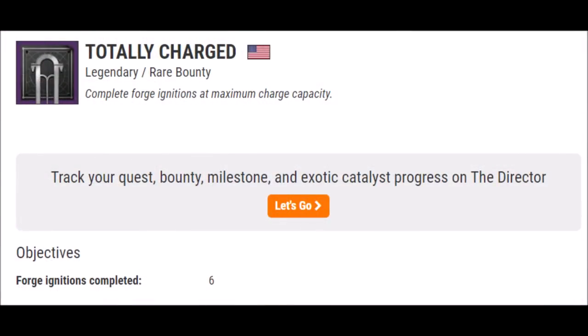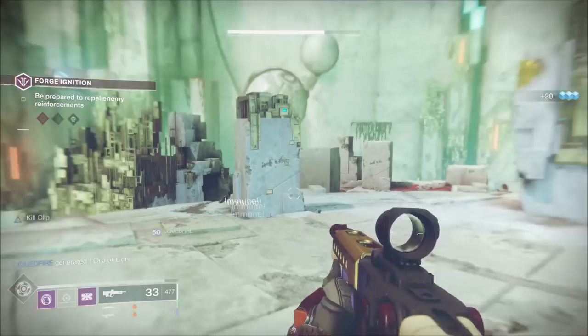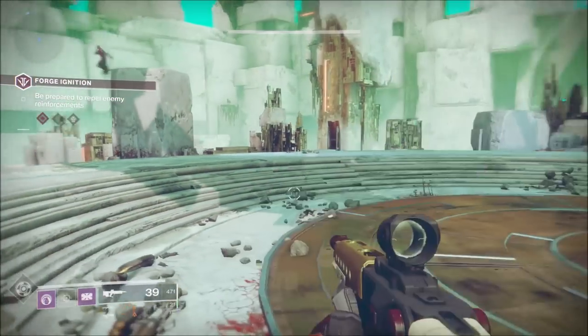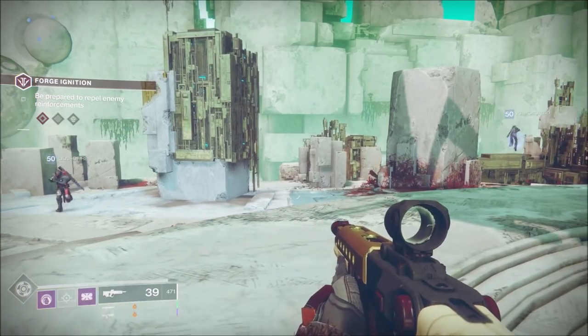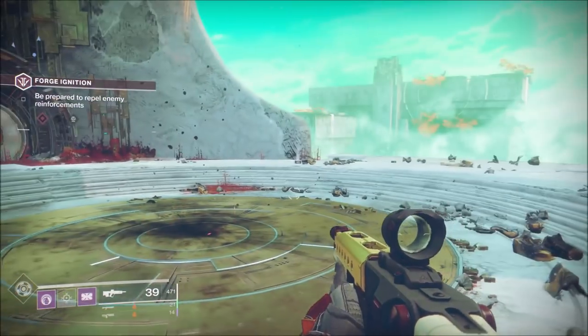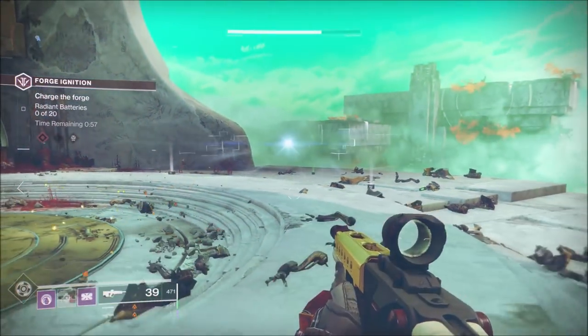And finally we have Totally Charged. Complete forge ignitions at maximum charge capacity — you need to complete all three rounds six times, meaning you need to fully complete the forge six times. That is all eight rare bounties covered, and now you should have a better understanding of what each one requires.